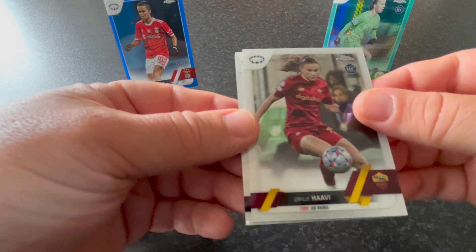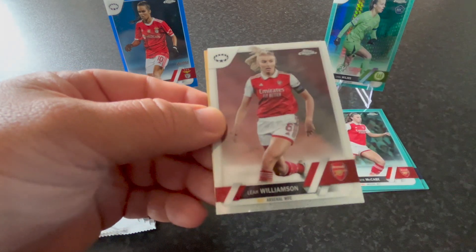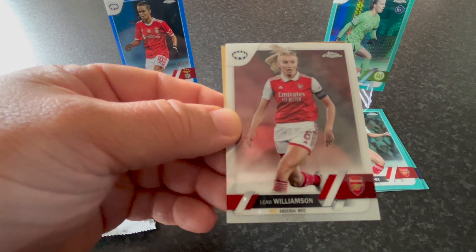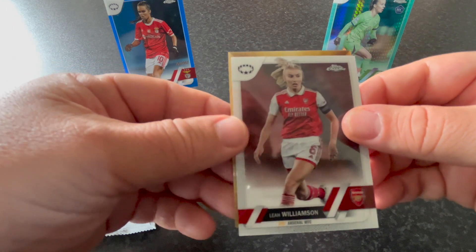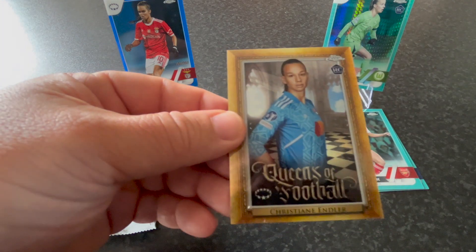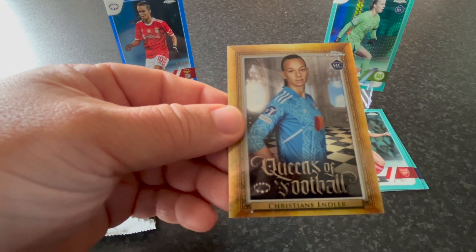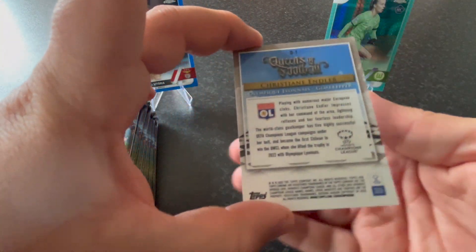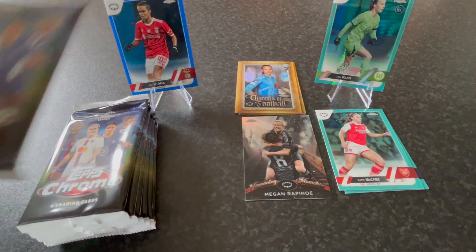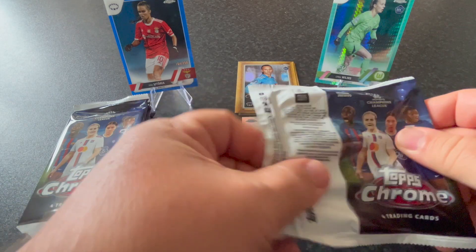We got Emili Jeví, Kathellen Sousa from Real Madrid, Leah Williamson, and a Chelsea player. And we got another insert — Queens of Football, Christiane Endler from Olympique Lyon. Again, not numbered, but with a bit of history on the back. Nice design on the Queens of Football insert.